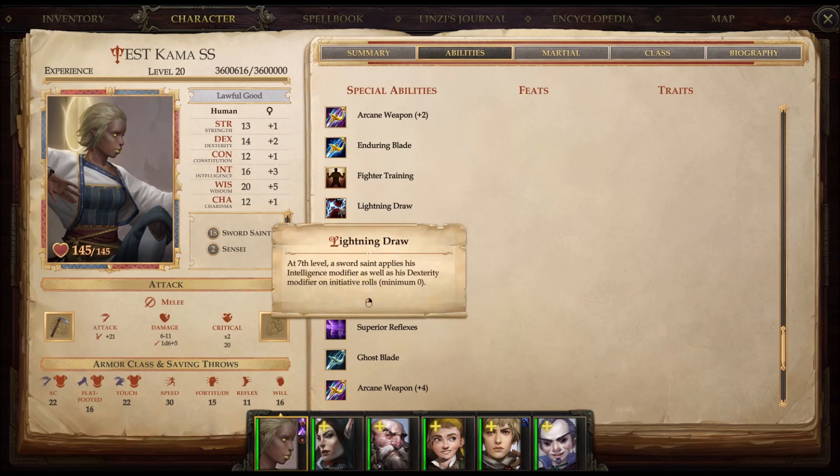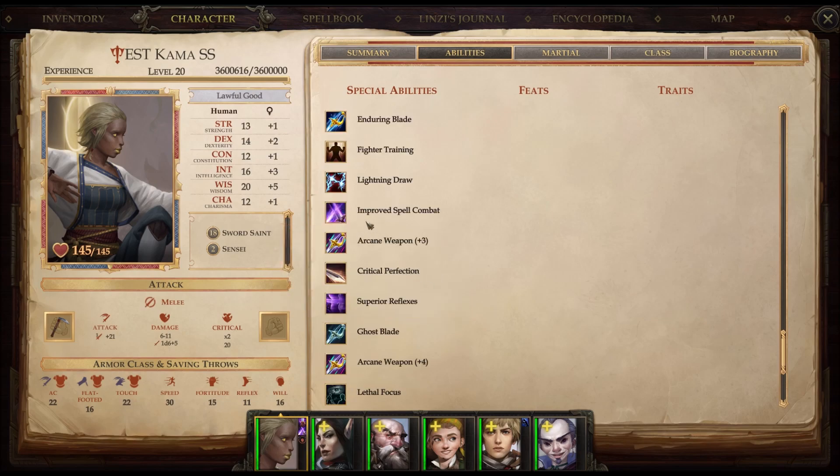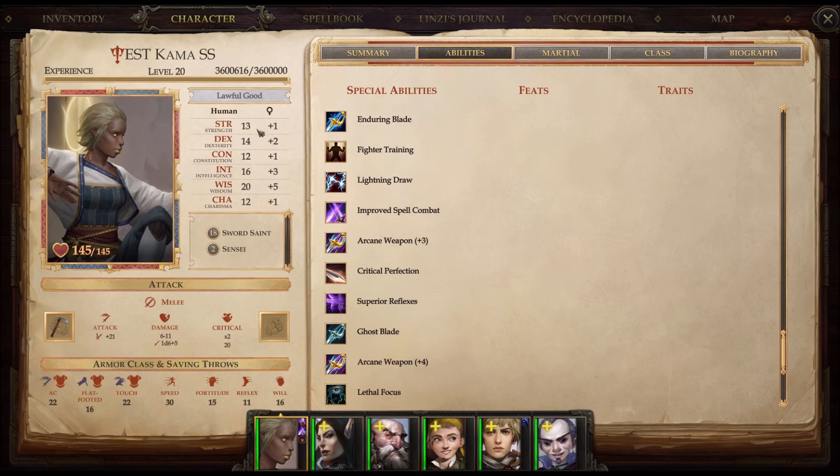Also, Lightning Draw is a really nice little free upgrade for being a Sword Saint — applying your Intelligence modifier as well as your Dex modifier to your initiative rolls. One of the reasons Improved Initiative may not be necessary, because I'm already rocking a plus 5 to initiative from my Dex and Intelligence, and that's only going to go up as I find gear to enhance those stats.